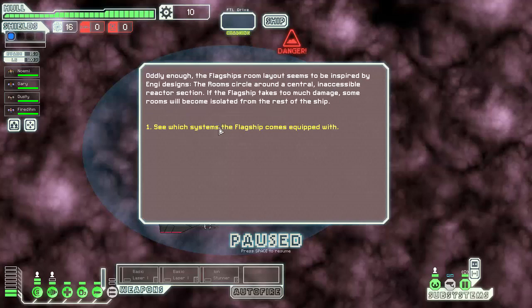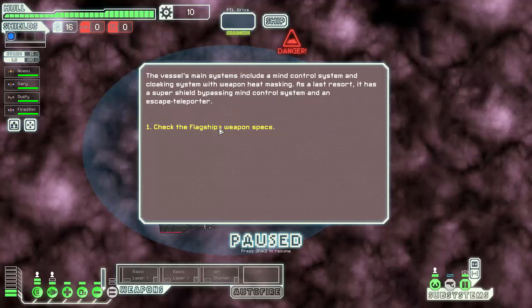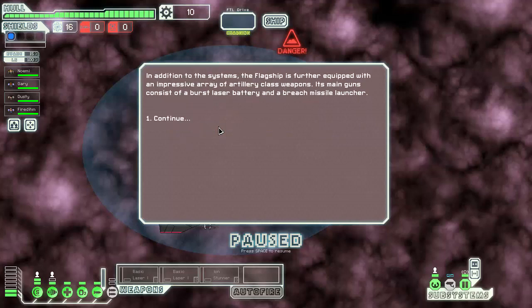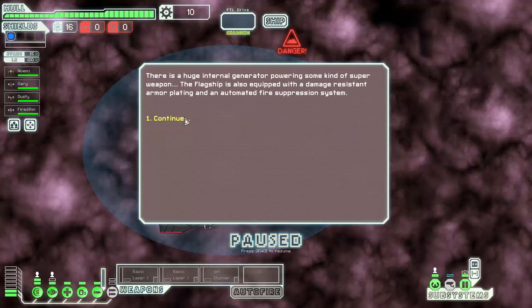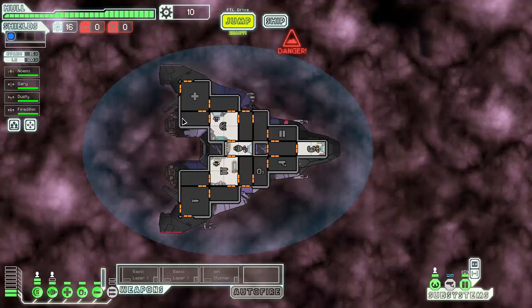Central Accessible Reactor Station. Cloaking, Mind Control, Mind Control Teleporter. Burst Laser Battery, Breach Missile, Anti-Bio Beam, Ion Phase. Advanced Anti-Hell Combat Drone, Defense Hall Repair. Weird. Armour Plating and Fire Suppression.